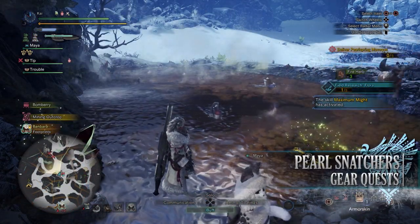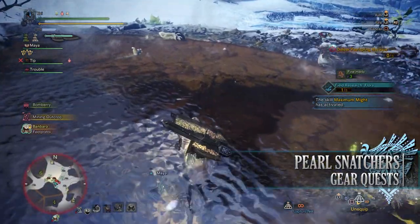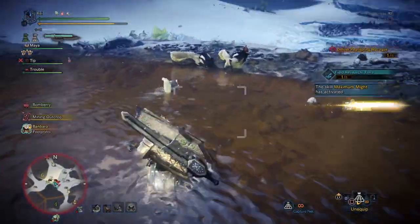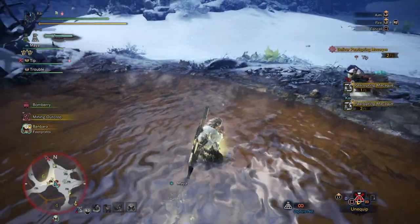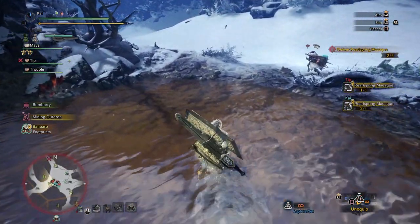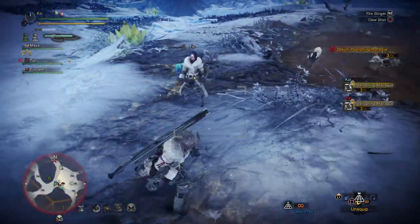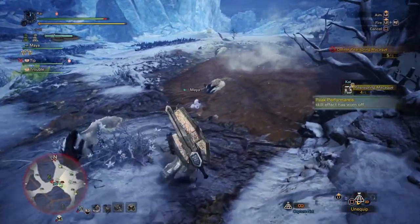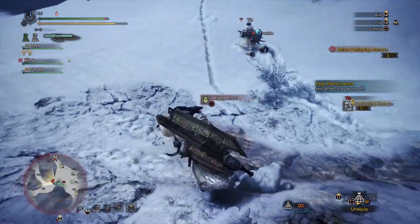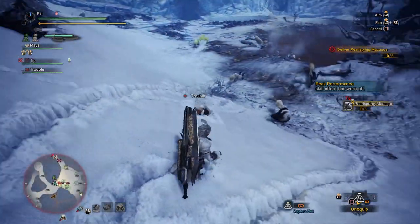Next is Pearl Snatchers, a 1-star Master Rank quest that requires hunters to be Master Rank 3 or higher. This requires players to deliver 10 Pearl Spring Macaques from the Hoarfrost Reach — the little monkey things hanging around the various hot springs. Grab your capture net and bag yourself some. For completing this quest you'll get Pearl Spring Tickets that can be used to craft the Pearl Spring Alpha armor set, which has one of the monkeys sitting on your head. It also provides recovery up as well as a few jewel sockets.